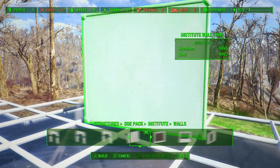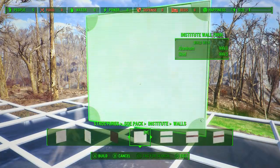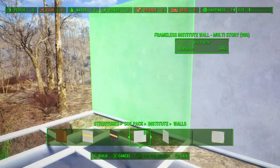So if Bethesda decide to implement settlement building into the next game or a different franchise, this is definitely something they should at least consider — some sort of toggle button in the menu where you can select a creative mode. Anyway guys, let's move on to my second improvement for settlement building.